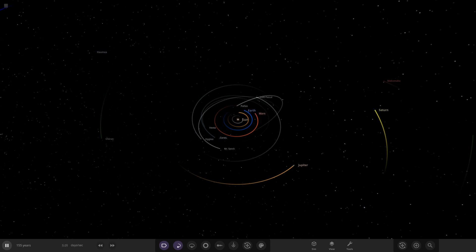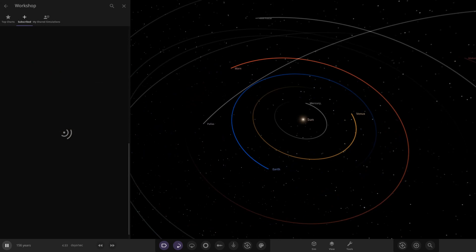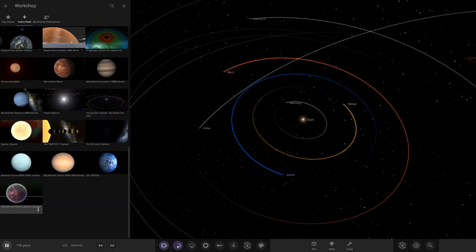Hello everyone and welcome back to another Universe Sandbox video. Today we're doing another episode of checking out one of your guides of solar systems — episode 163 of this series. We've got a system from the user 'By' in Discord, and it's called the Minecraft GC add-on done with Null. GC I think means GalactiCraft, which is a mod in Minecraft from a while ago.